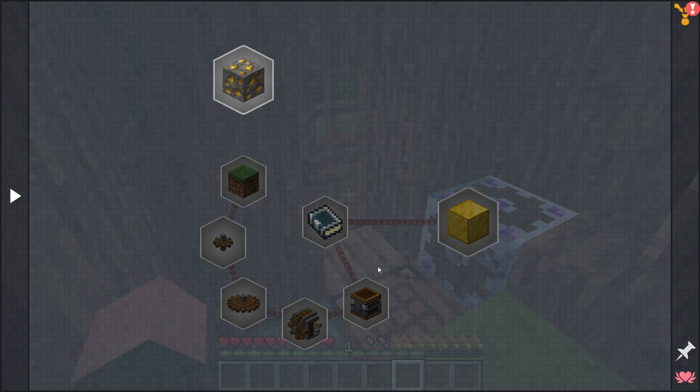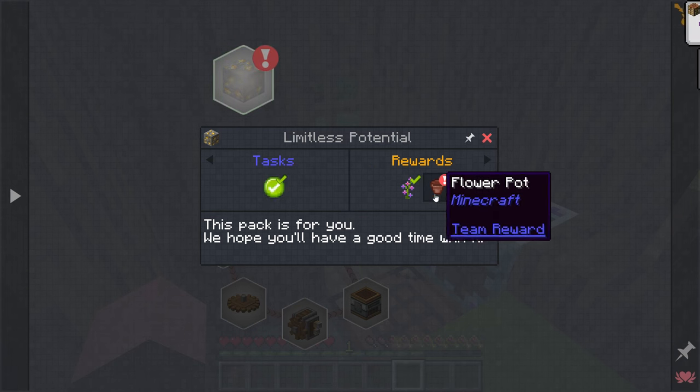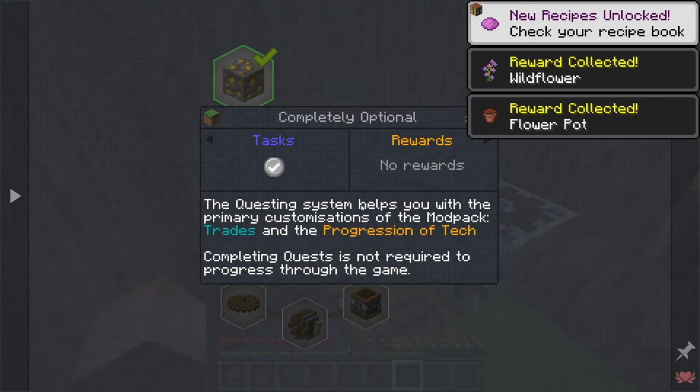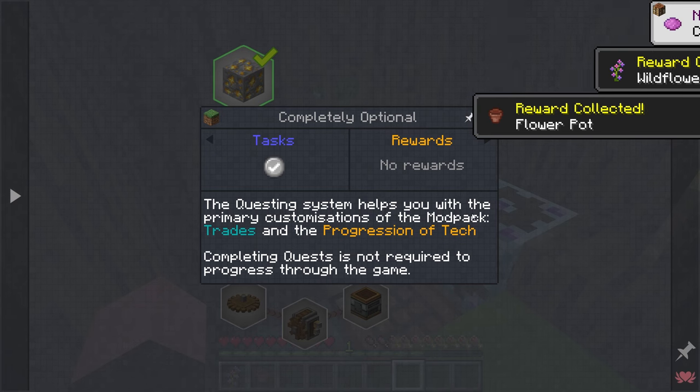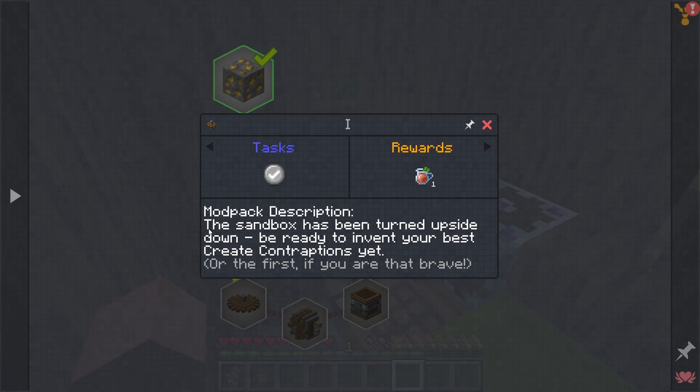Here is all the stuff talking about what we're going to do in this series. This pack is for you - we hope you'll have a good time with it, and if we check that it gives us a reward. So I get rewards for reading! The questing system helps you with the primary customizations of the mod pack, trades, and the progression of tech. Completing quests is not required to progress through the game - you just learn information.